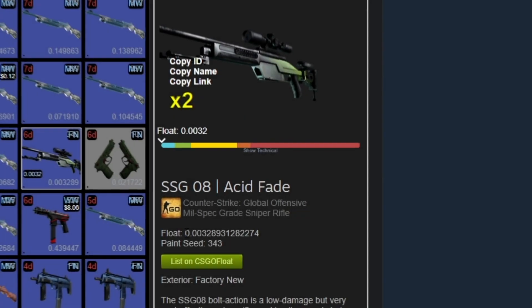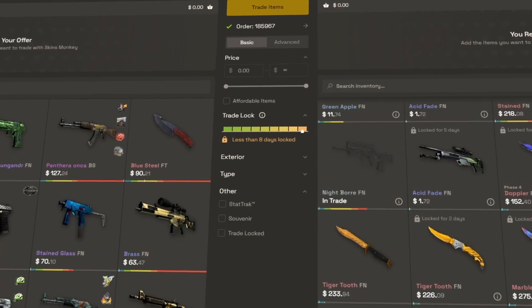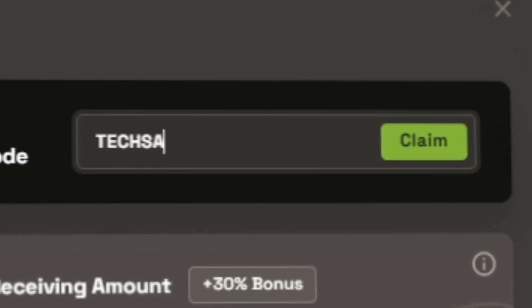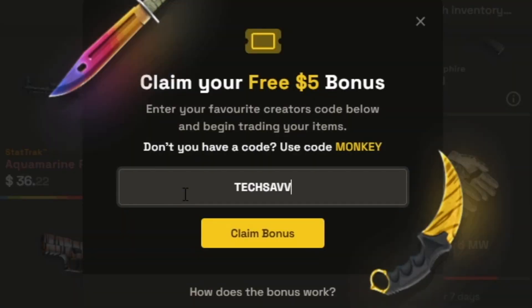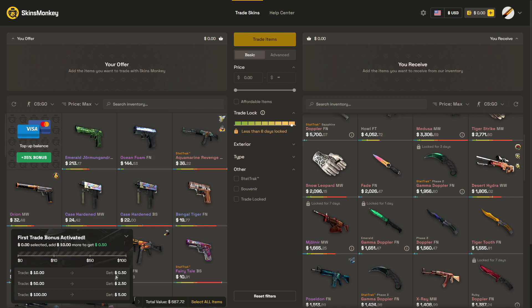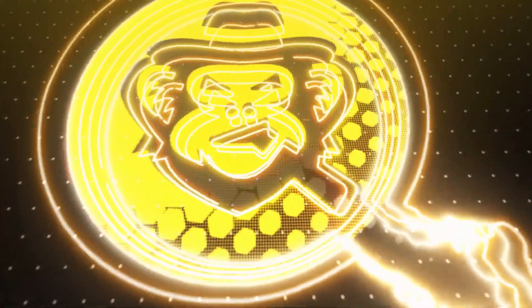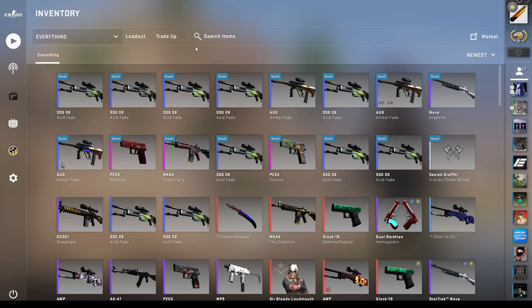Are you looking for low float skins for trade-ups? Check out today's sponsor, Skins Monkey. It's a very convenient trading bot site that charges no overpay for floats. I found these two 0.01 consumer skins and used code 'tech savvy' for a 35% deposit bonus when depositing and got the tradable skins instantly. If you're new to the site you get a five dollar bonus to trade with — you do have to trade to activate it, but it's a little bit of extra. And if you don't have any skins, the site's always running at least three giveaways. Check out Skins Monkey via my link in the description and the pinned comment.